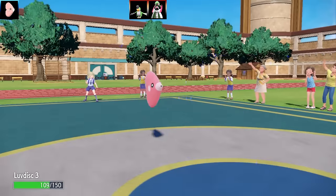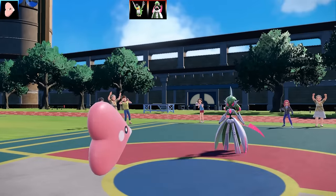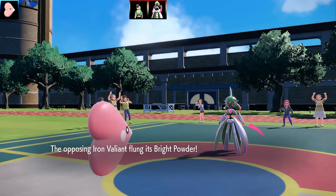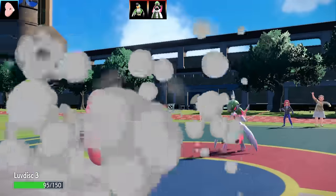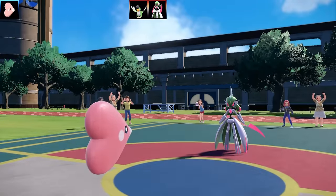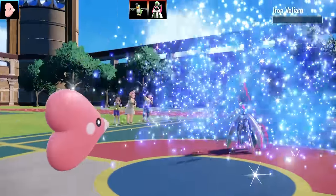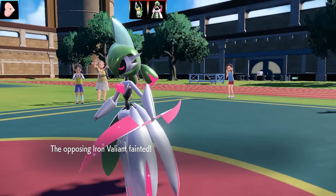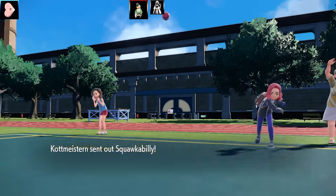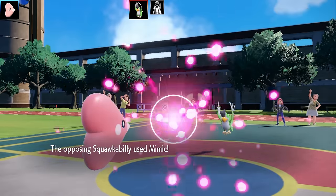Luvdisc number three — let me go over this set. Luvdisc has so many moves to choose from but it's very barren, making it quite difficult to use. I've got Rain Dance, Hydro Pump, Blizzard, and Tera Blast Ground. Swift Swim is the ability, Damp Rock is the item, max HP, max Special Attack, Modest nature. The Iron Valiant then flings a Bright Powder — I'm not really sure what this set is about, it seems like a troll set.